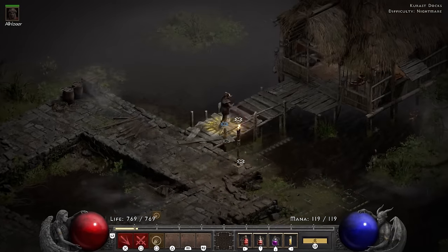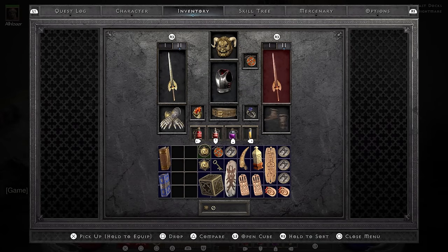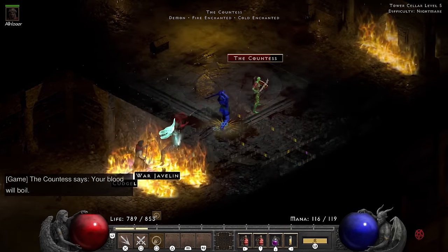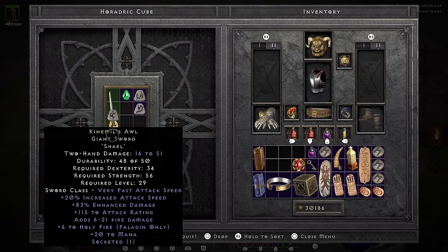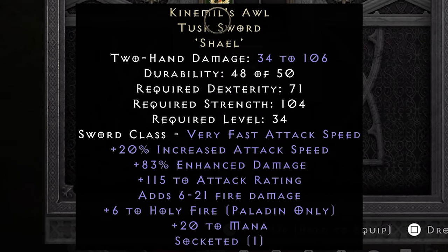Wanting to do some crafting, I go ahead and gamble some amulets. However, I end up gambling an Amulet of the Whale, which is just straight better than the 31% MF amulet I'm wearing currently, so that is a nice little upgrade. To upgrade my sword I need a Sol rune, so I quickly give the Countess an owl full time — dear lord that pun — until she bears me her soul. I go ahead and upgrade my Giant Sword into a Tusk Sword. The requirements on this are extremely high, considering it's still nothing that special. But I practically doubled my physical damage output, which means I can now actually hurt a pack of butter or swat a fly to death, which should make life a lot easier.